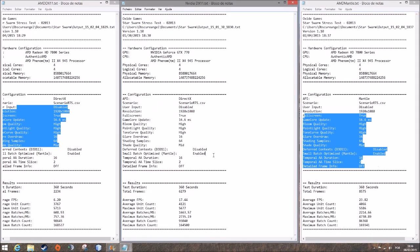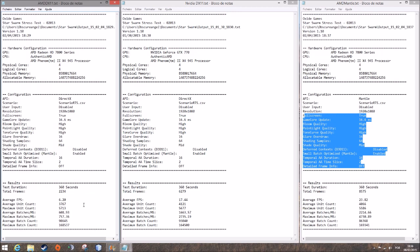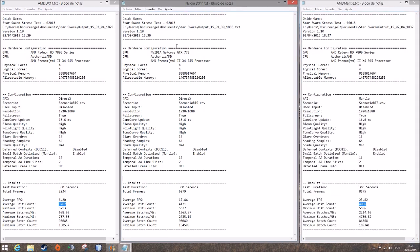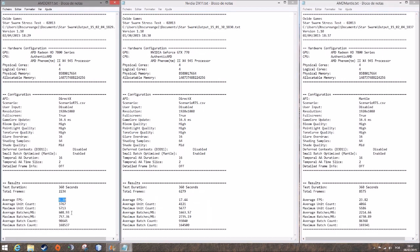Like I said, Star Swarm relies completely on the CPU, not on the graphics card. You can check for yourselves using MSI Afterburner while testing, and you're going to see that your graphics card hardly works once there are 5,000 units on screen. So, let's talk about the results.